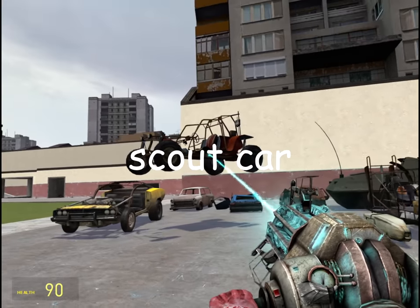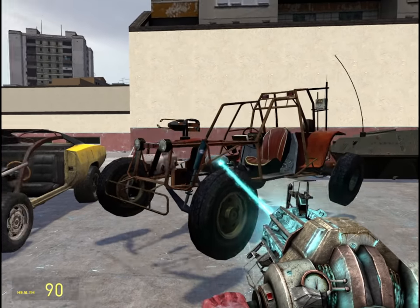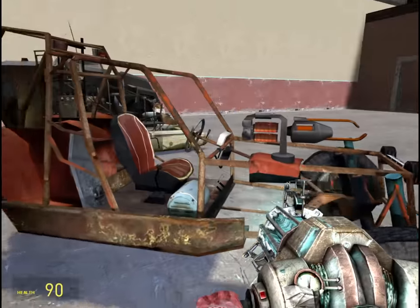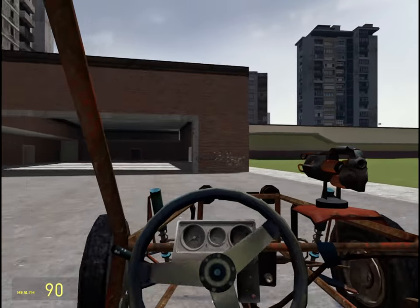It has a Gauss cannon from Half-Life 1 on it, which was apparently added by Eli — or maybe it was Alyx, I honestly forget — but one of those two. And it does a turbocharge, run over antlions and stuff.